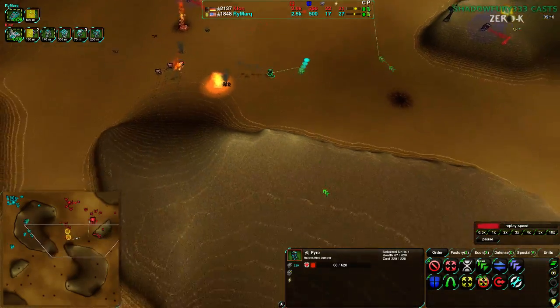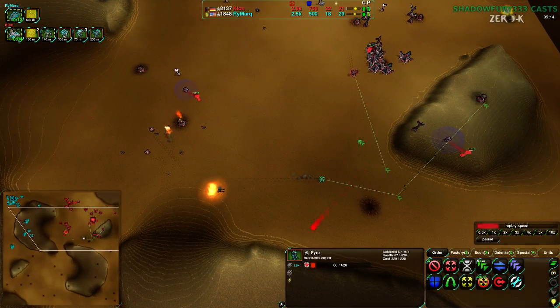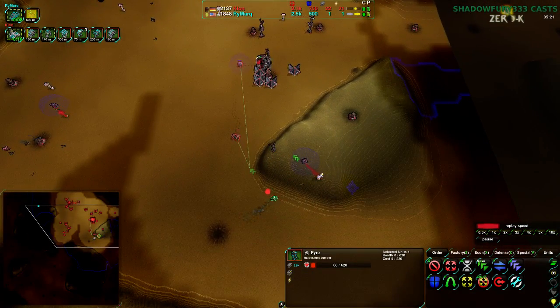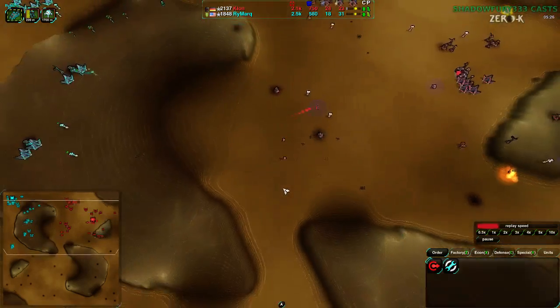Unfortunately one of them is going to die — the other one might not. Going around the back, Rammark will be able to get rid of Kloon's radar. Kloon right now does have a good idea of what's going on in the northeast side of the map — well, had. Never mind — of course, the defender. I totally missed that. On the other hand, Rammark has very little knowledge of what's going on inside Kloon's base.